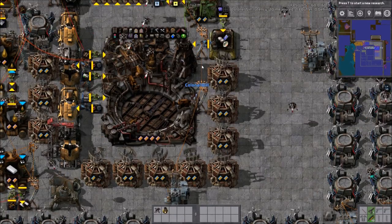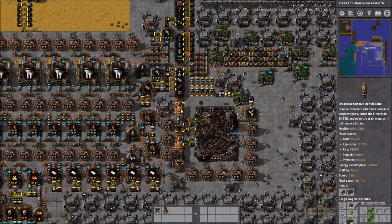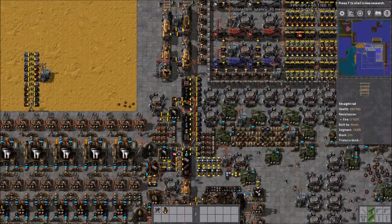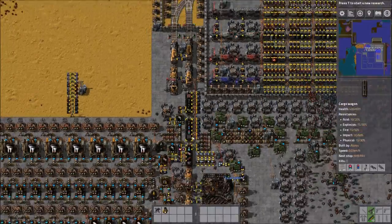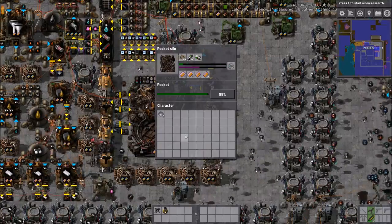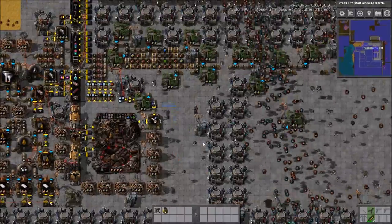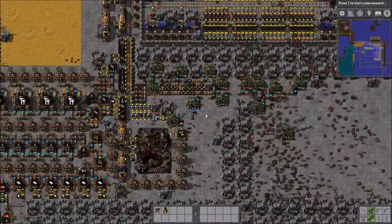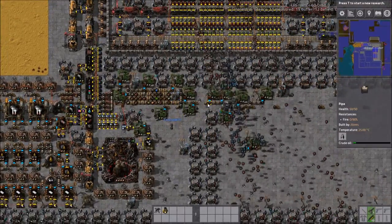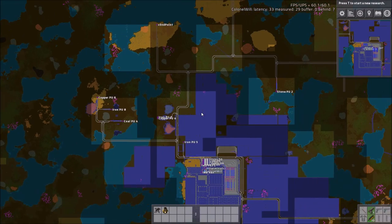Looks like he is making rockets fairly slowly. There's a very nice train color here — we've written it down to steal it. This is his engineering train. I love this gold color. He's speed-beaconed his oil wells, which is a good thing to do once they get low like this, and he has no oil problems on this map.